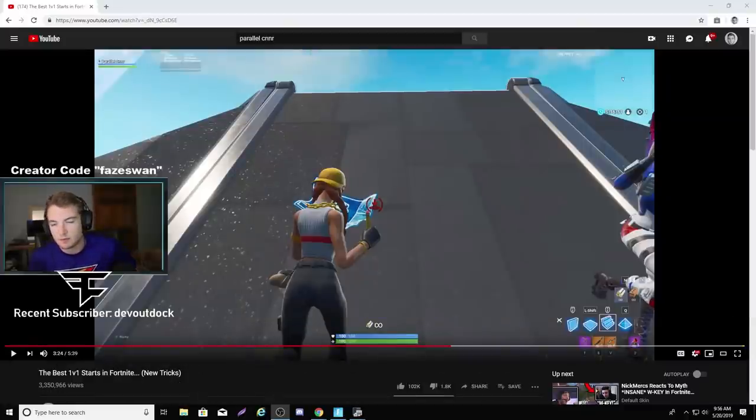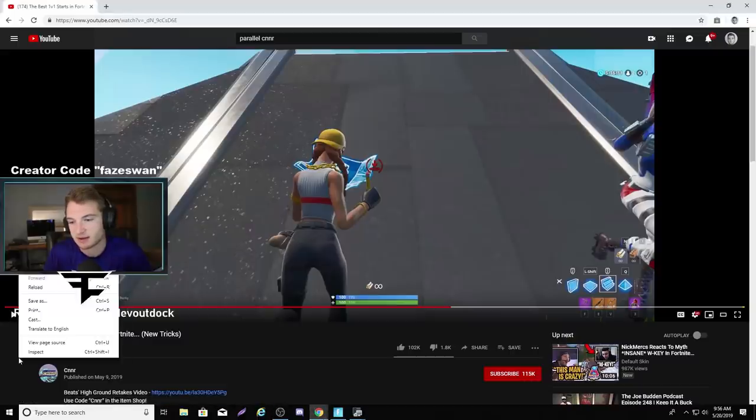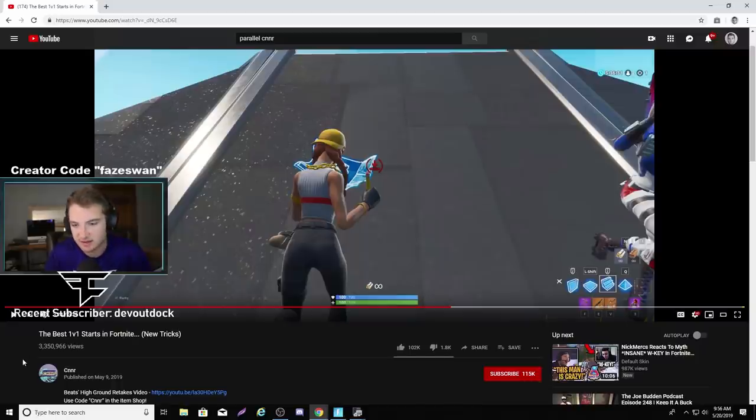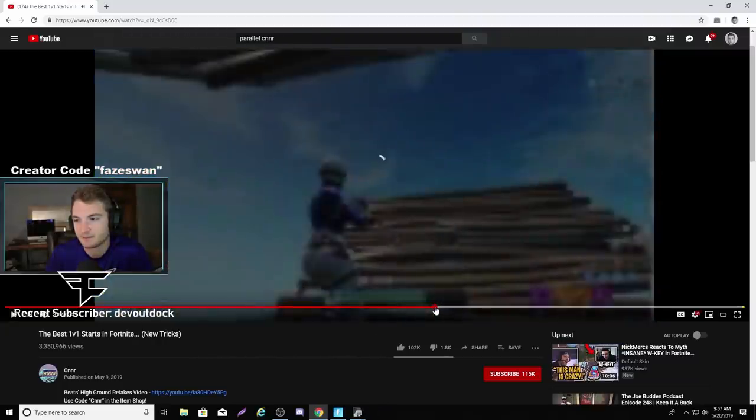Real quick, I'm going to try this new 1v1 technique. It just blew up over the past week — it wasn't even uploaded long ago. It's basically a new best way to start your 1v1s, and it's from Parallel Connor. You guys probably know this dude — he does some pretty insane stuff. Instead of 90ing at the beginning of your 1v1s, you just 180, and it's faster.